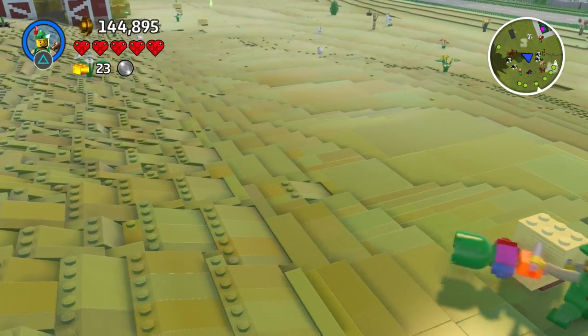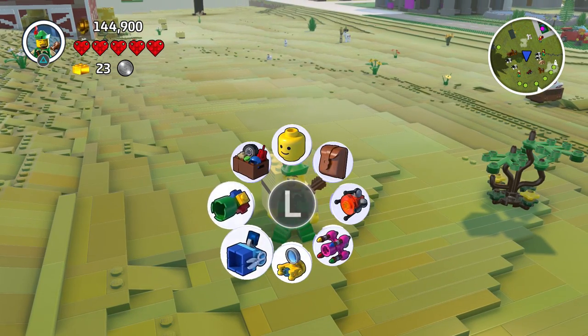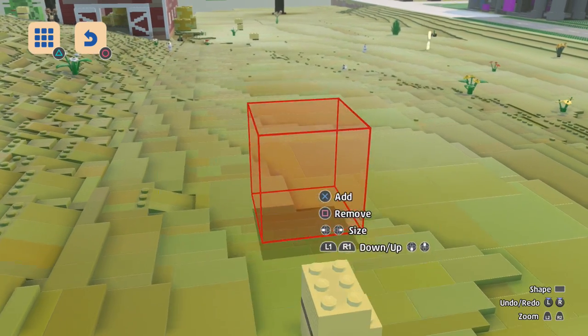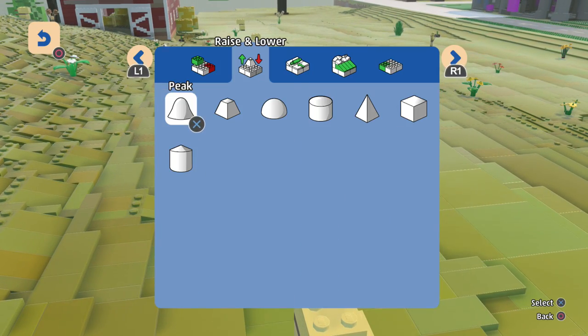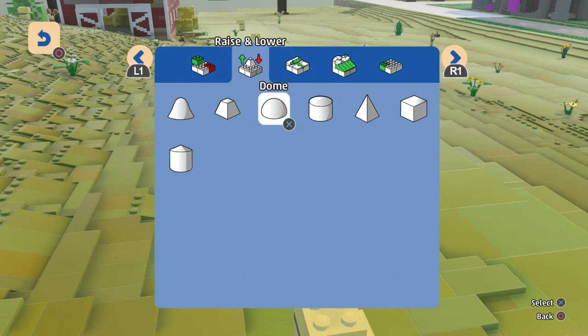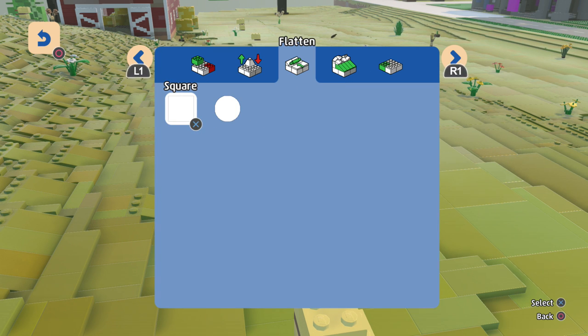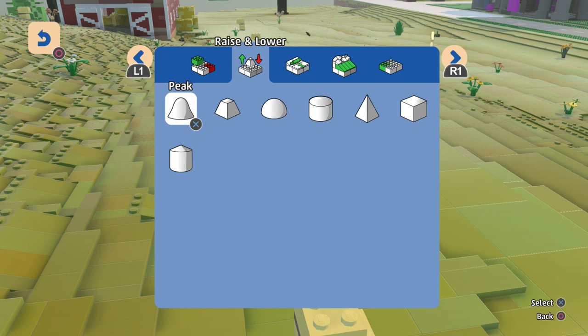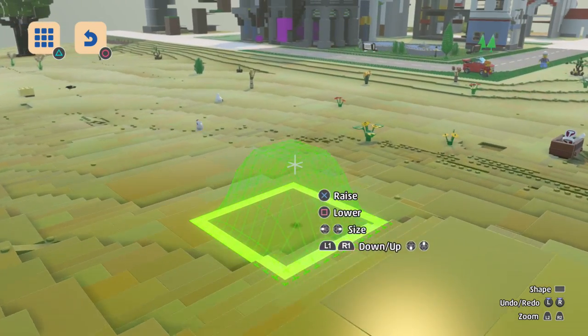So we can of course just add stuff with the creation tool or the landscape tool. I think I just need to go here. We can add and remove, we can raise and lower, and this is probably where we're gonna be using most things. We can flatten things out a little bit, we can smooth it, and that's gonna be very helpful as well. We have replacing as well. So let's go ahead first off and raise and lower things. Which is gonna be the best one to make jumps? I think this will be a pretty nice jump maker right here.